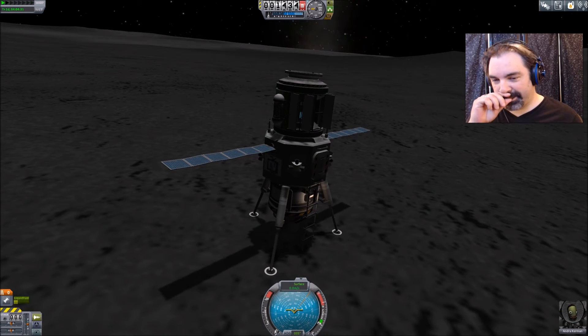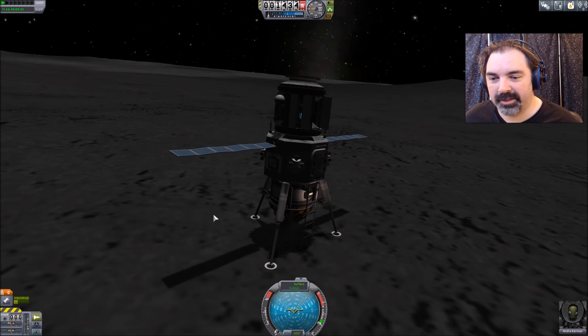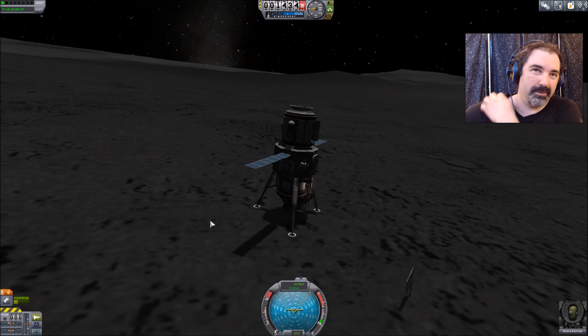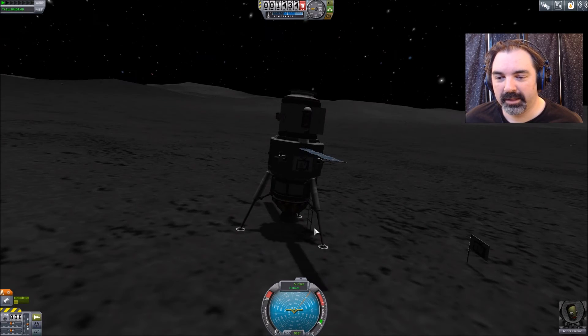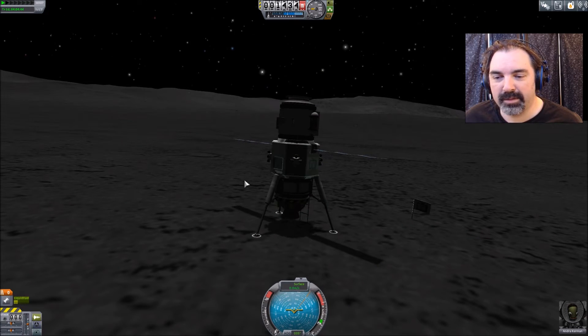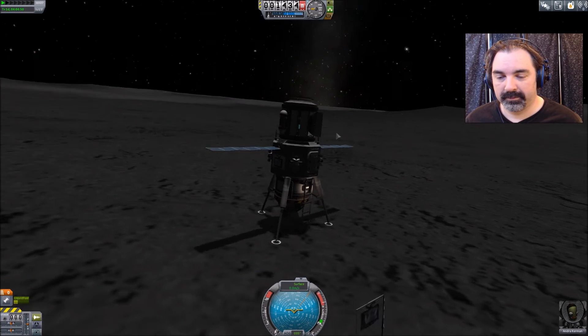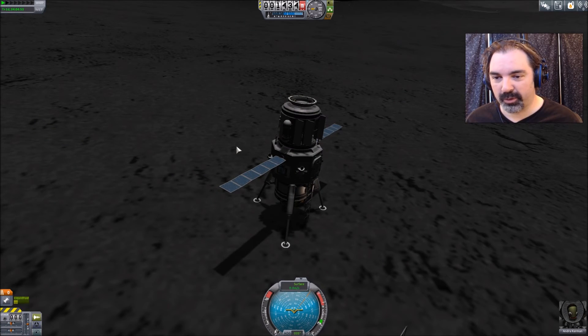So I tried the return mission and we can't quite make it — not with all this science gear. We'll have to make some sort of rescue ship that can come down and get the science. It might be the same design just without the science gear, really. That's unfortunate.